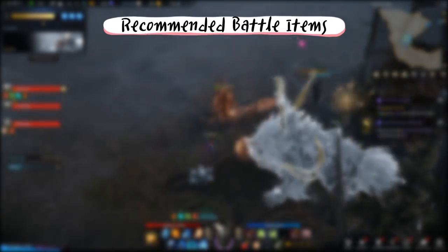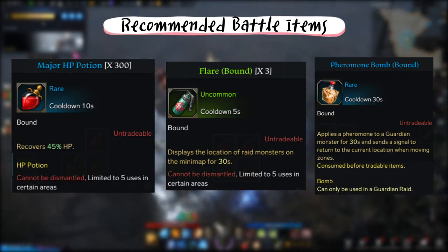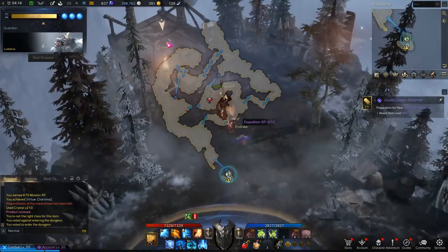The battle items you want to bring with you are HP potions, a flare, or a pheromone bomb. Like any guardian raid, you should start by using your flare to locate the guardian.